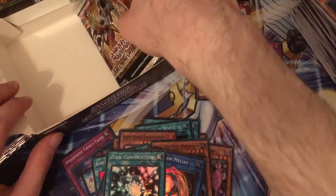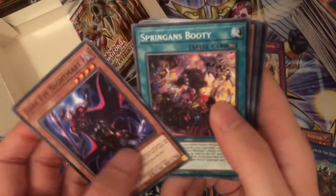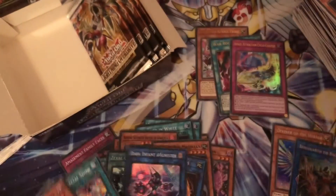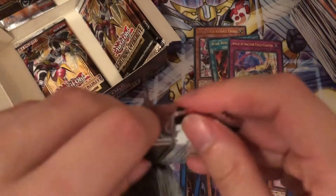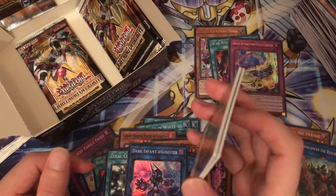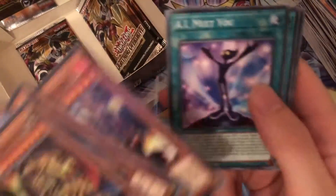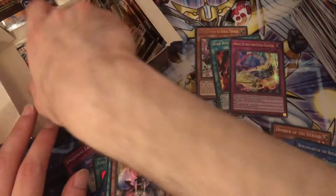Hopefully I can still get one last Ultra — I've got five packs left. It looks like we're not going to get Ruddy Rose Dragon unfortunately. Oh, I haven't pulled this card yet — Dark Infant Ignister. One of the Ignisters I haven't pulled. At this point I'd also take another Zexal Construction, or the Light Charmer Link. There's Formed the Disciplined Angel — nearly put it in the Secret Rare pile, that would not have been a good idea.